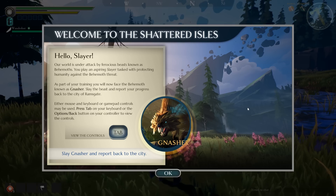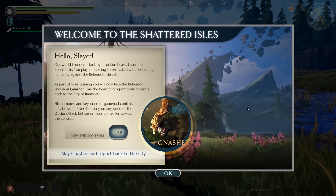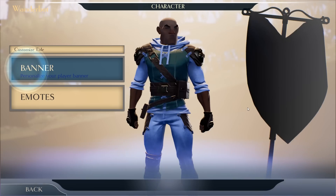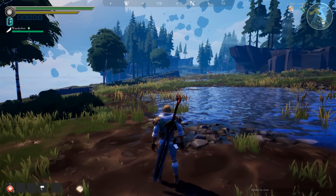Hello Slayer — our world is under attack by ferocious beasts known as Behemoths. You play an aspiring Slayer tasked with protecting humanity against the Behemoth threat. As part of your training, you will now face the Behemoth known as Gnasher. Slay the beast and report your progress back to the city of Ramsgate. Either mouse and keyboard or gamepad controls can be used — press tab to switch. Gotcha. Equipment, journal, character, banner, emotes — I guess I'm just Wanderbot. That's awesome.